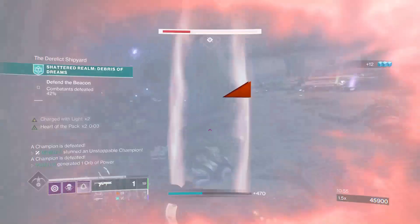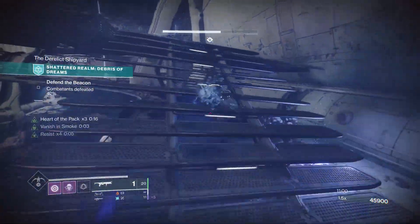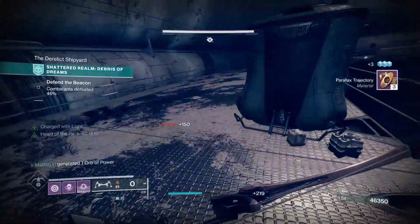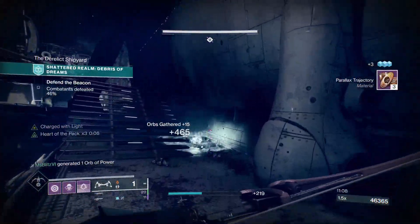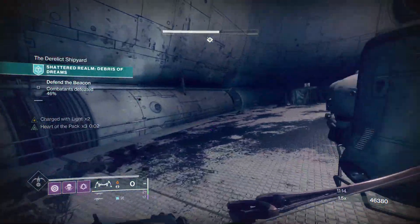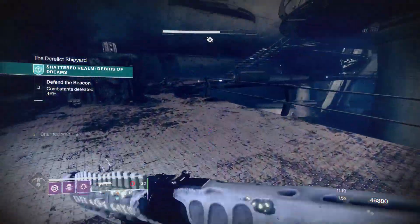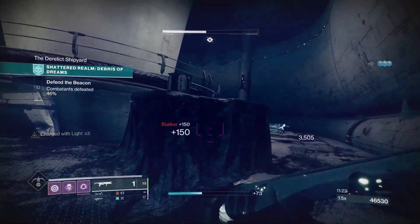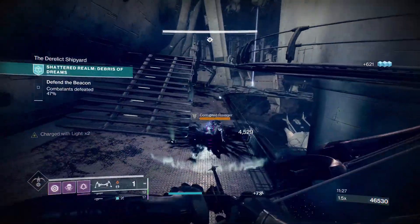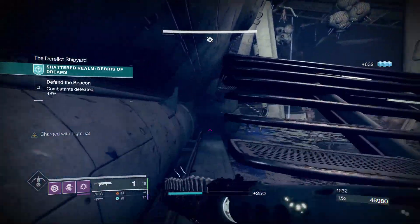One thing I don't like about these Unstoppable Captains is that when using a linear fusion rifle the hitbox is very small and annoying, especially when trying to DPS them from far away. On console with aim assist it makes it 10 times worse. For Stalkers, I recommend throwing a grenade and using void resistance. If they are one- or two-shotting you, also run Sniper Resistance for the Legend difficulty.